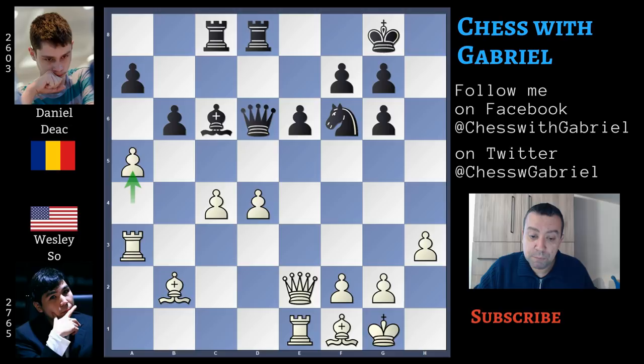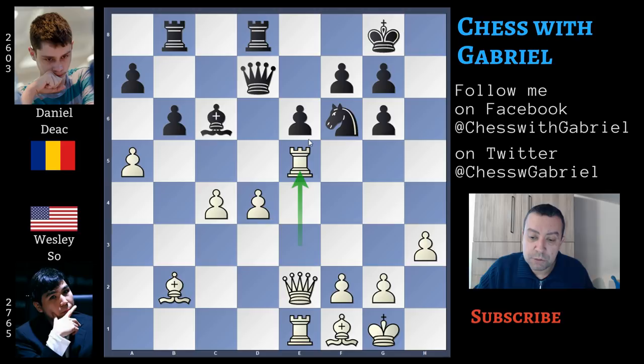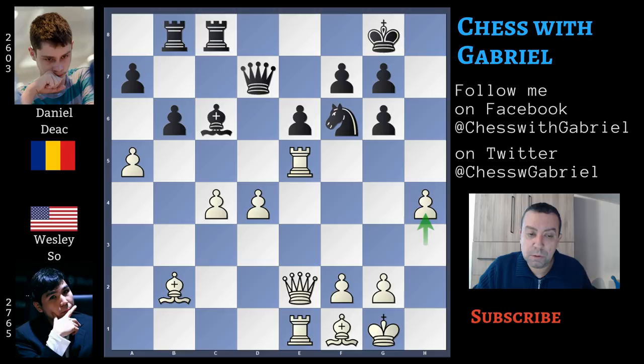After h3, queen back to d6, and here comes a5. Rook to b8, rook to e3, queen to d7, and rook to e5, blocking the structure to increase the power of the flank attack. Rook in d goes to c8, and there comes h4. In this position, White has a clear plan — to attack directly the king. Black must find a counter plan. Instead, Dick brings back the rook to e8, and this is a strategic mistake — this is too passive.